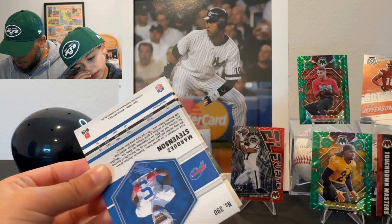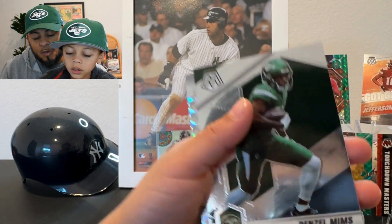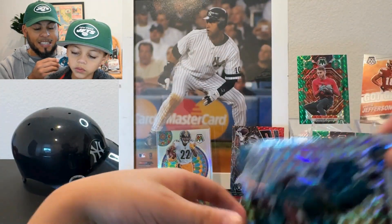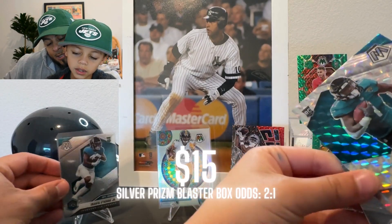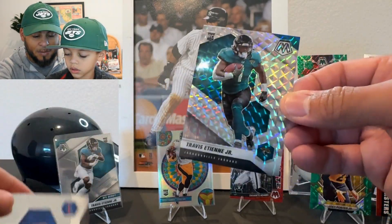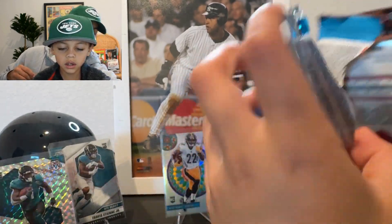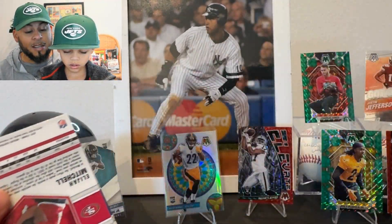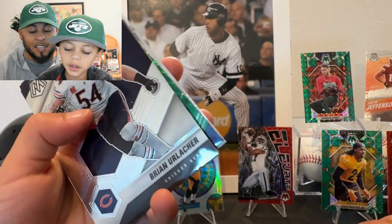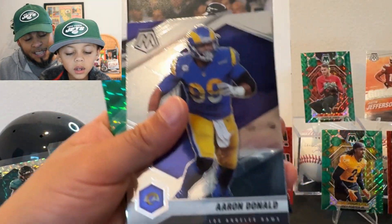Two packs left — let's see what you can pull. Matt Ryan, Denzel Mims, and a silver Travis Etienne — let's go! We're channeling that energy. Etienne silver, let's go. I think it was a good choice for us to open this 2021 box because the 2023 ones were not it, but this has given us some really good hits. Aaron Donald, Derek Henry green — very cool — and an Elijah Mitchell rookie.